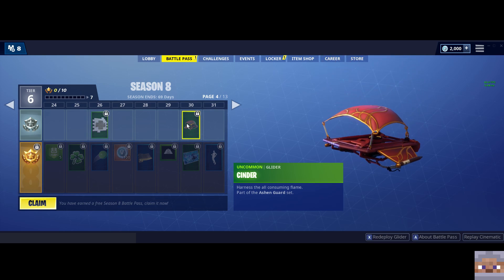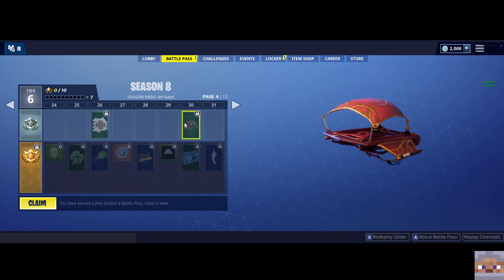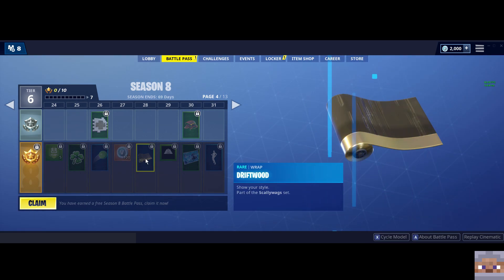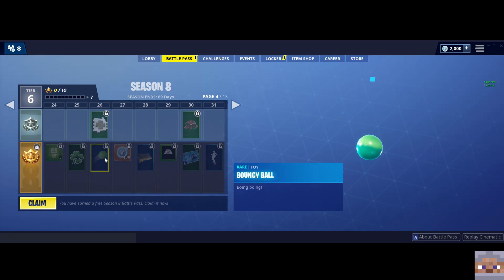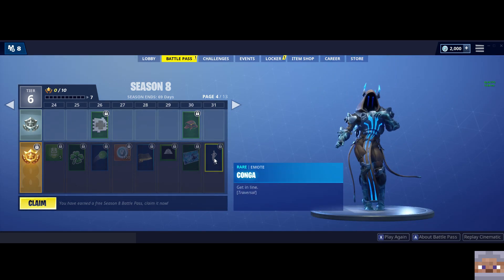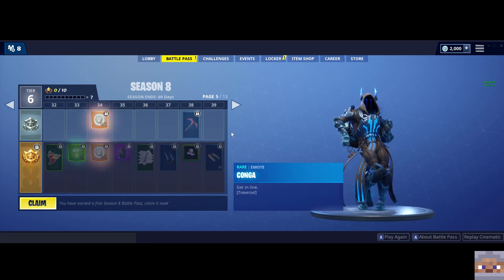We got a new glider — kind of like an explorer's glider, it has that overseas explorer look to it. A new gold wrap — I think that'll be cool. Bouncy ball, very nice. The conga! A new dance — because I could use some more dances.